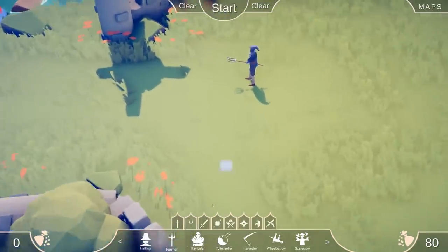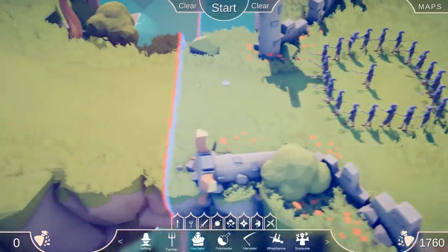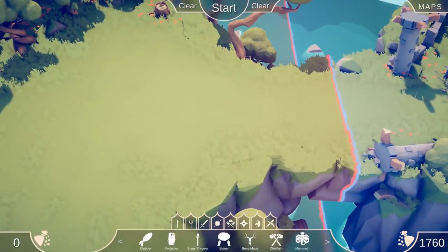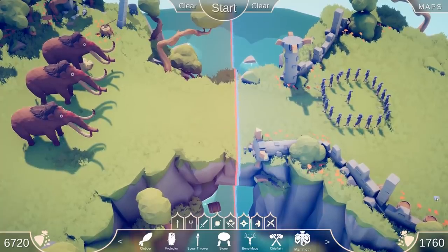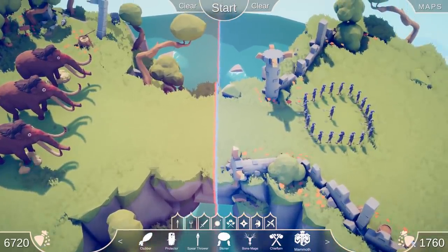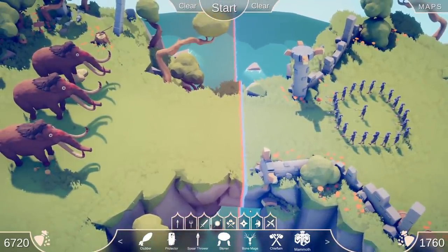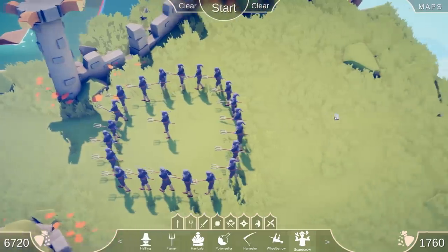We're gonna grab the farmers here - call this old farmer Joe - and surround him with buddies. They're gonna charge into the opposite side. You have the blue side and the red side. For the red side, we're gonna spawn in - oh, there's mammoths! You hit start and they come charging in. On the left and right side you can see how much gold you spent on your units.